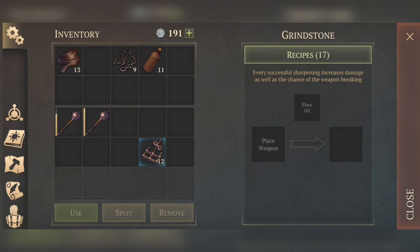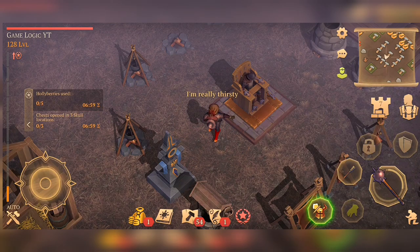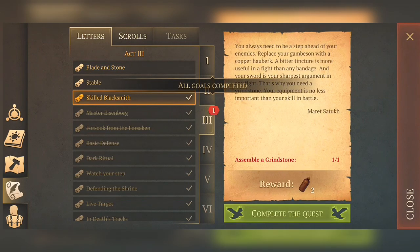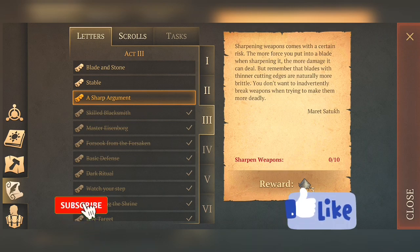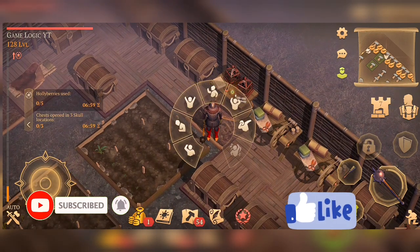Damage increases by like 10 percent — I think each weapon using one weapon oil will see its damage increase by 20 or 10 percent. That's it for today! We have completed our mission. Let's collect our reward — assemble a grindstone. We will get 12. Good. Next is sharpen weapons — we'll have to sharpen 10 weapons, but not now. Next time! Until then, see you, goodbye.